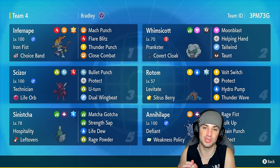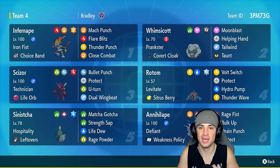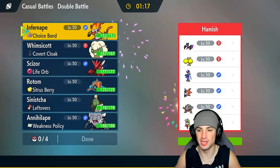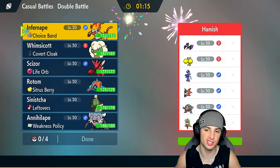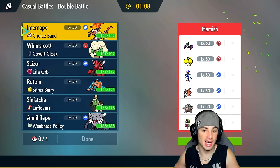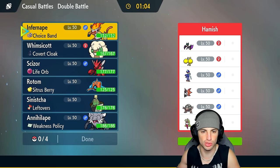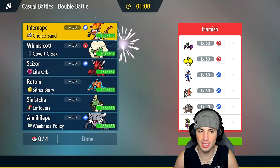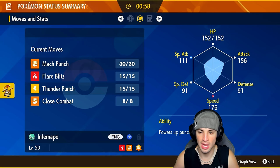Let's hop into our first match. We're going up against a Quaquaval team in match number one, alongside Oricorio — they also ignore burn with Full Incense. They got Golem, which is kind of scary because it could be Explosion Golem, so that's something we have to watch out for. Infernape is a rather fast Pokemon at 176 speed, so it seems like a fine lead call.